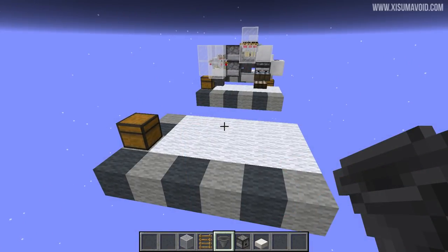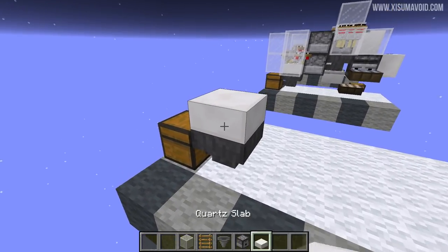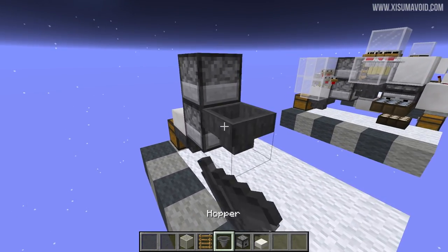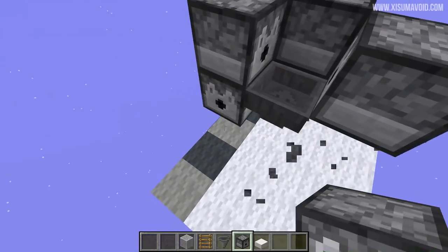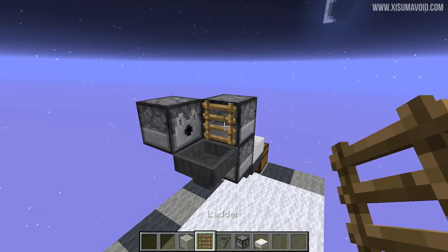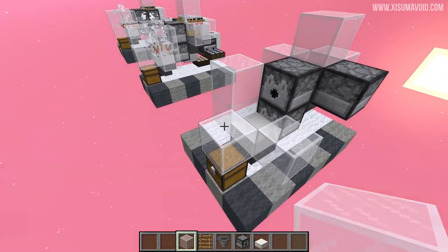Let's start the block-by-block building process. Remember, if I'm ever too fast you can slow down the video using YouTube. This chest at the front is where our cooked chicken and feathers are going to go. We need a hopper facing into that with a slab on top. Behind it, two dispensers facing forward - the bottom one needs a hopper pointing into it. On either side we're going to have a dispenser facing inwards. In front of it you want a ladder, and around that ladder on all sides place glass. Down at the front we need more glass around the sides of the slab and above those glass pieces as well.